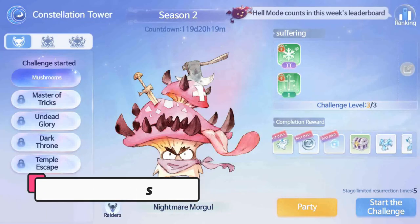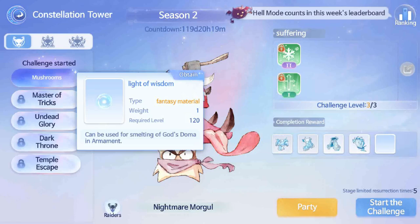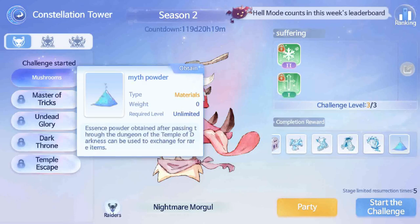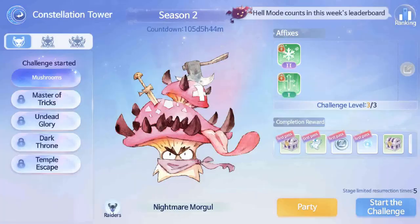As for the rewards, you will be able to acquire Mythic Equipment, Light of Wisdom, and Meteorite Dust. These items can be exchanged for other items. In addition, if you receive a reward from Normal difficulty, you will not receive rewards in the Hard difficulty.